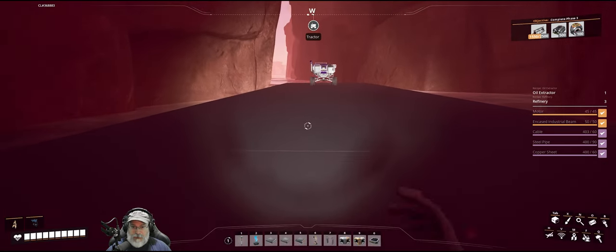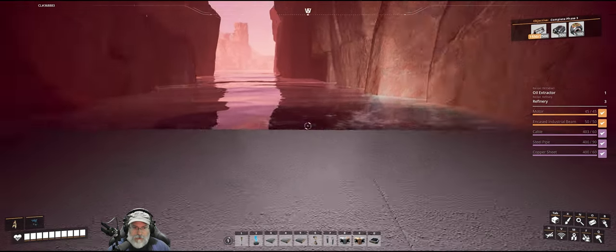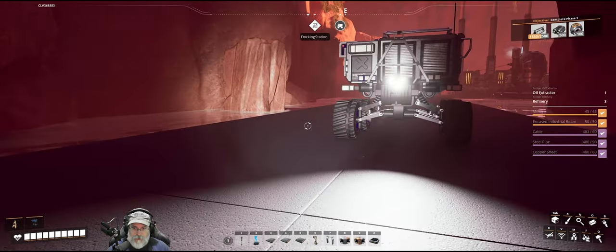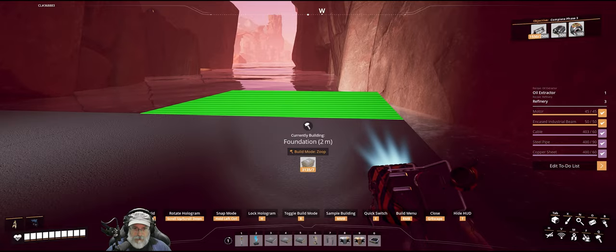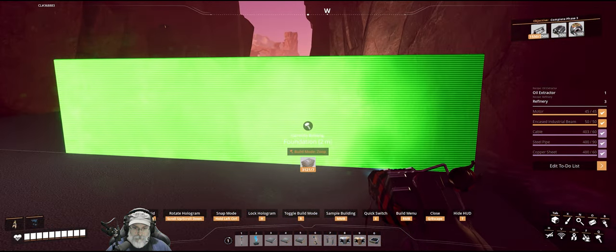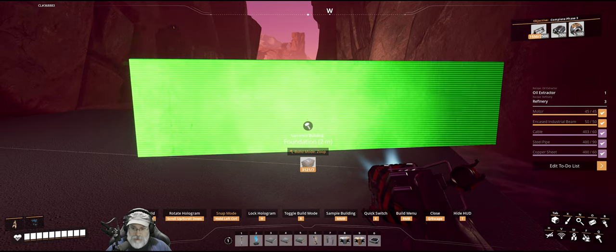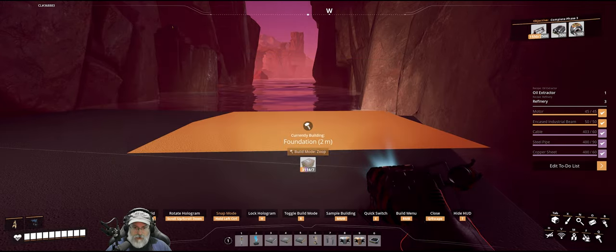We should probably also put some road barriers up, but let's hold off for now - I just want to make sure I have enough concrete for this. The road starts to angle this way from here. I'll hold Control down so we have finer increments. Let's try that - it seems to be pointing in the right direction.